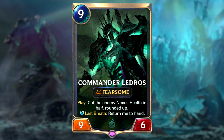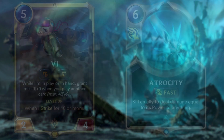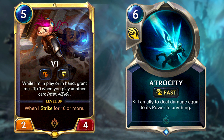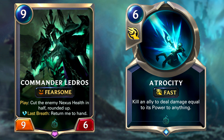Commander Ledros is here to grant infinite value and win the game through his Nexus health halving effect. Other notable cards are Vi and Atrocity. Vi generates value while also synergising with Atrocity, which can be used to deal 10 damage to the enemy Nexus and usually win the game. Bonus points if you can do this after Commander Ledros for a two-turn lethal combo. Let me know if you've ever actually achieved this and I'll give you a shoutout.